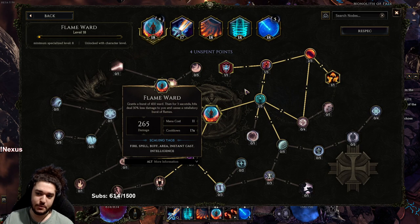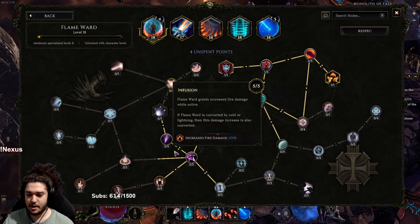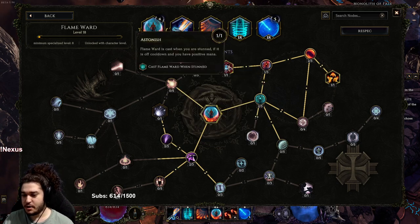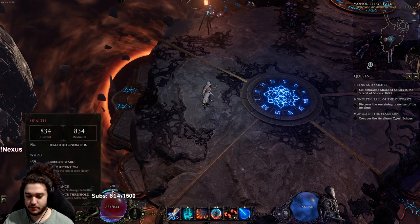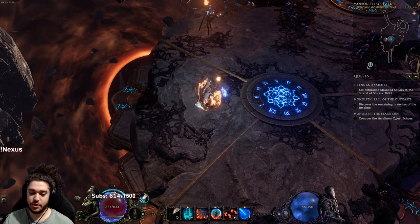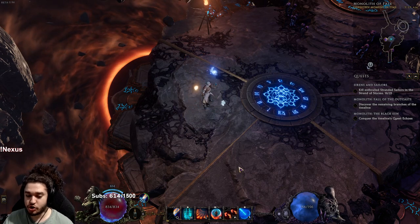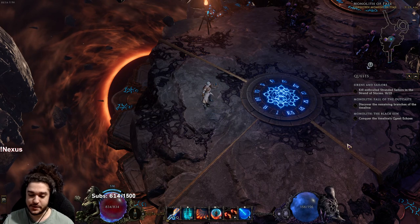The last important skill is Flame Ward. Essentially, when I press it I get 250% fire damage, and more importantly the skill automatically goes off if I get stunned. On top of that, I have double charges. When I press it, if you look at my Ward, I get a big burst of Ward. This is very good when we're clearing or when a boss mechanic is about to occur and maybe we can't dodge it — we just slap on Flame Ward.